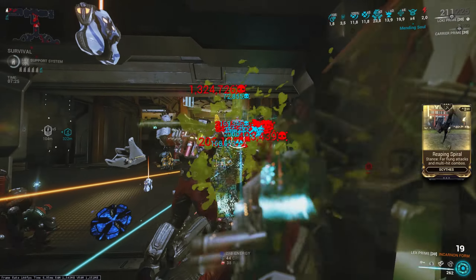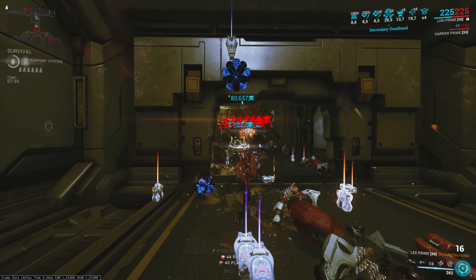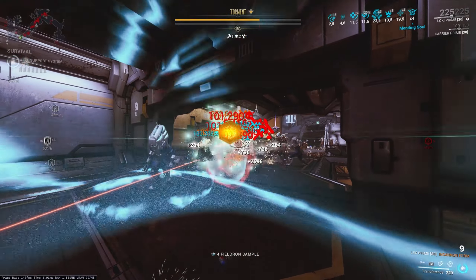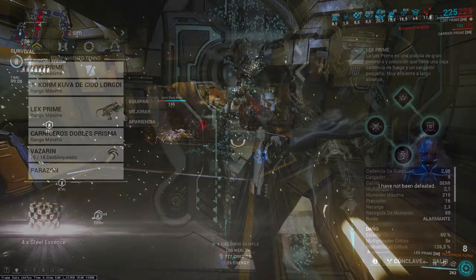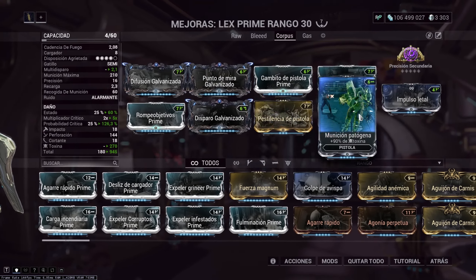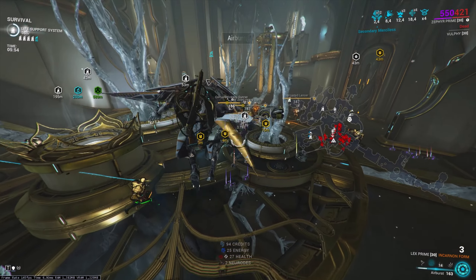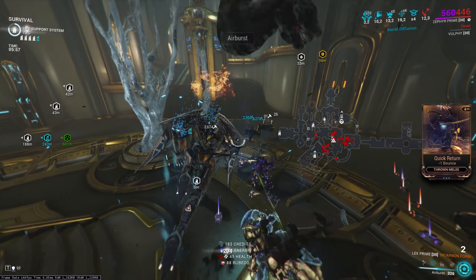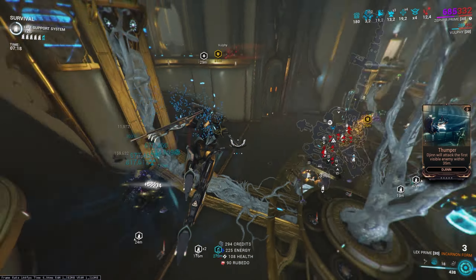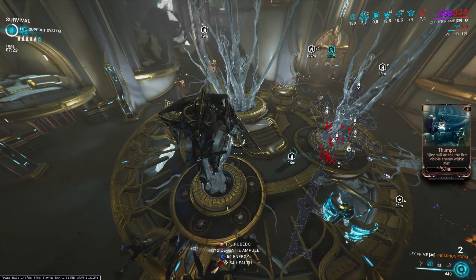For the Corpus build, we obviously go with Toxin to bypass shields. Since we have a good base status percentage, practically all shots will proc Toxin. This build also performs very well against Acolytes. In the build, this time we use Galvanized Scope and the two Toxin mods, plus a faction mod, and again Secondary Precision. We can also run a Gas build since the shots hit many targets simultaneously and we have a good status percentage — though remember that for Gas you need a Warframe that can group enemies together.